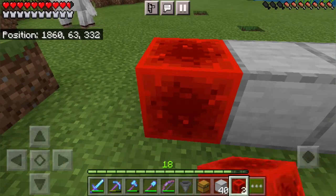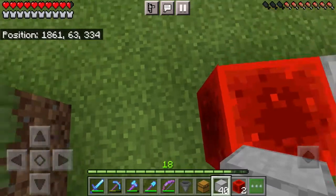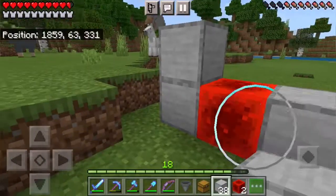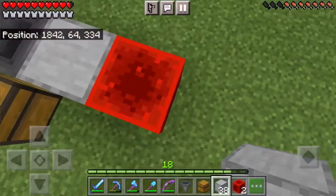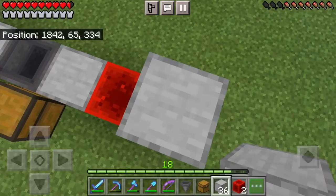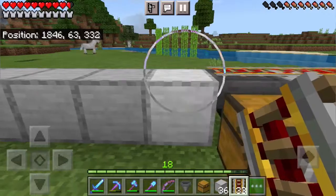Next to that you want to place a solid redstone block and then we are going to go 14 blocks. Then place another solid redstone block and then pillar up by two using your regular solid building block. On the other side we also need to pillar up by two using our solid building blocks. Next we want to go ahead and place our powered rails like so.